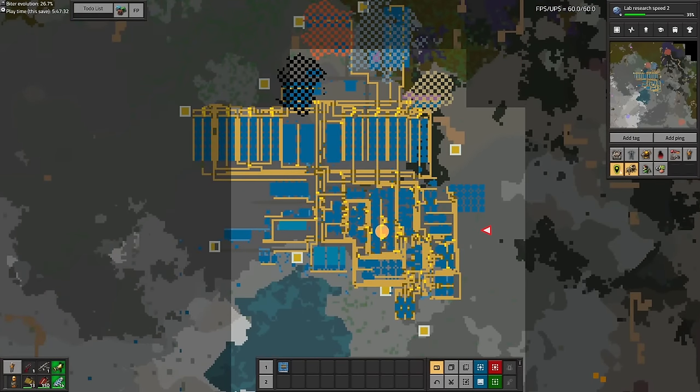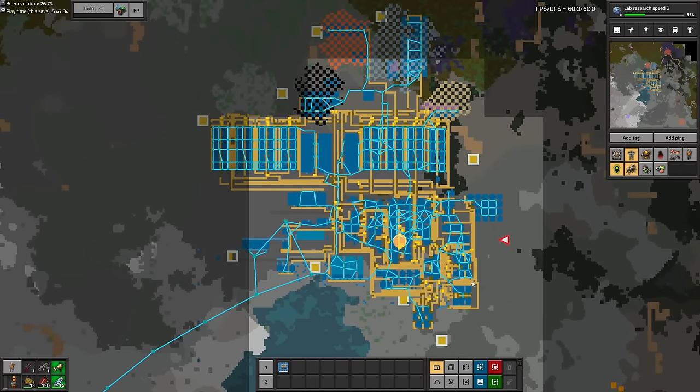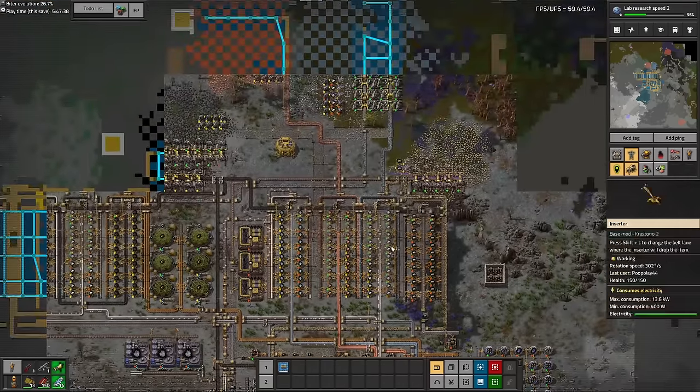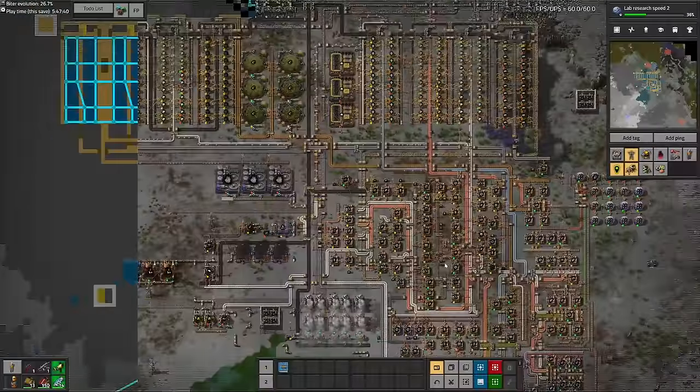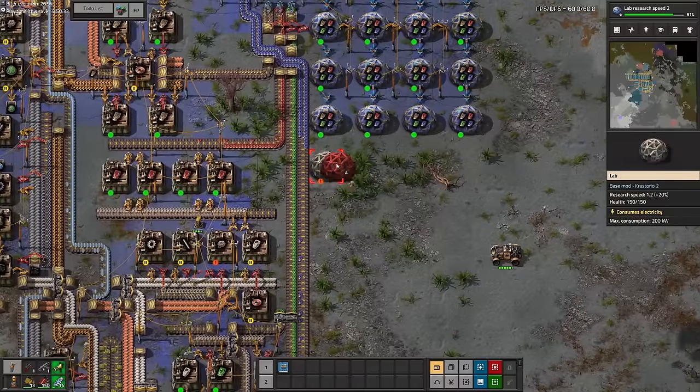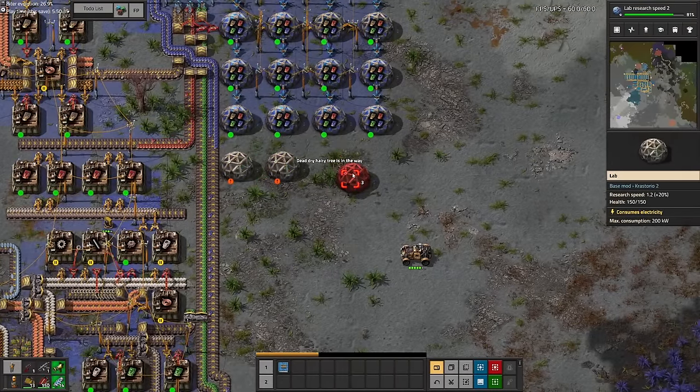At this point I took a little break and just appreciated how the starter base was metastasizing — it really is an absolute mess of spaghetti, especially the power poles, they're all over the place. I did install a mod that helps me organize my power poles, but I never actually used it and honestly I don't know why I installed it in the first place.